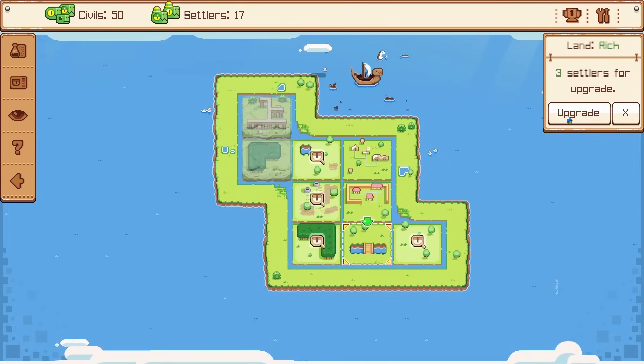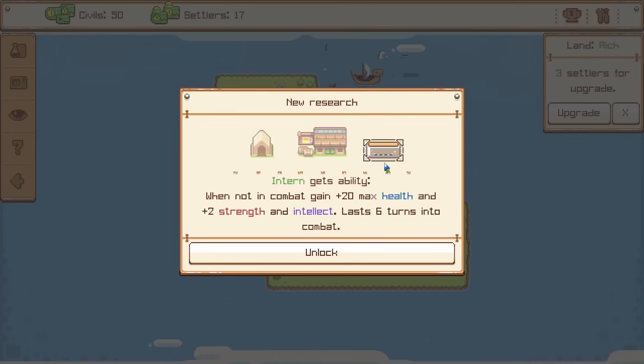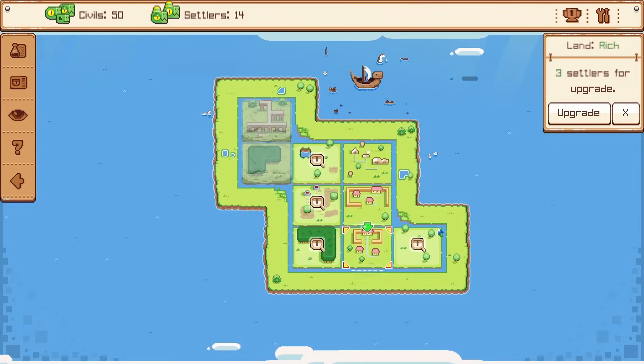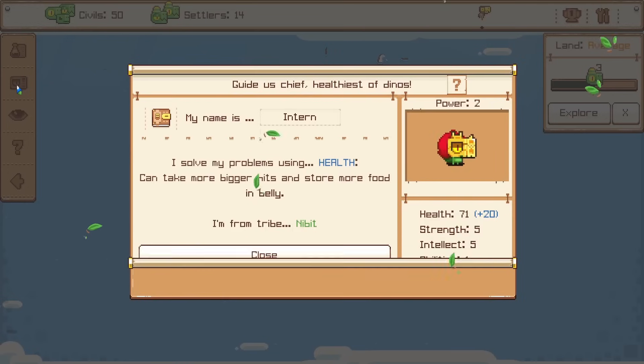Let's use some settlers to upgrade here — thankfully it doesn't cost very much for even more upgrades. This will give us a bit of a boost before going into combat. Can we get it right now? We can. But now the enemies are starting to get a little tougher, or at least there's more of them, so we should definitely see where we can go next and have it be good for us.